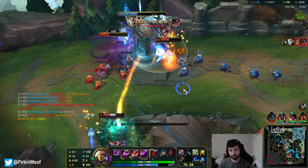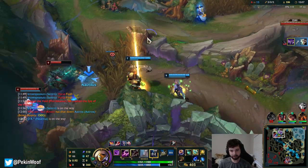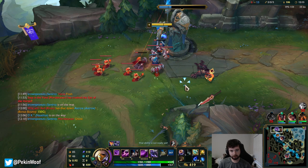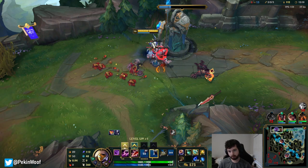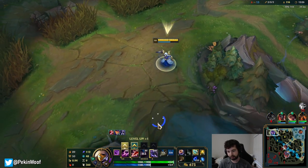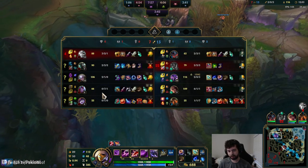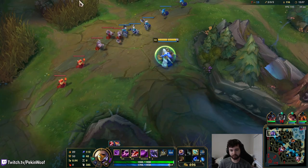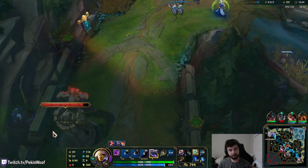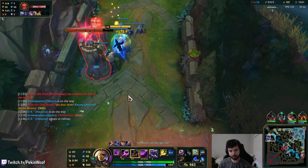We'll TP top immediately to help out. I pressed my flash key but it didn't work. We can still chase - never mind, he flashed and hit the wall, that was so weird. Diana should have pushed out bot and taken the tower, but she didn't - which is good. Level 11 is one of the biggest spikes for Kassadin before 16. It makes you strong for the whole mid game because it's your main damage ability.